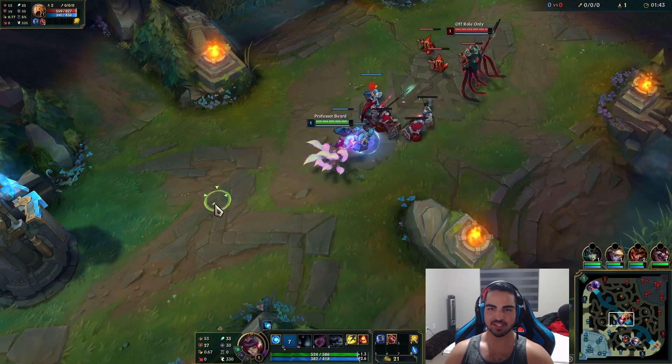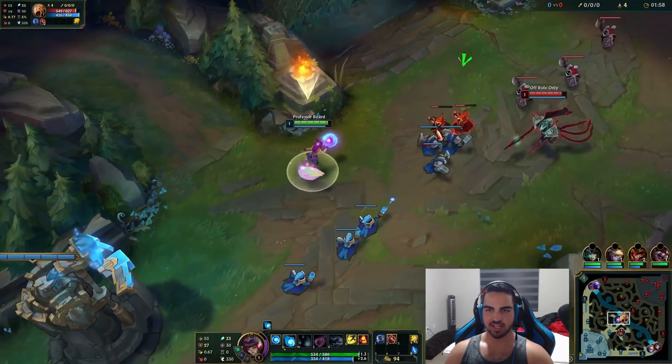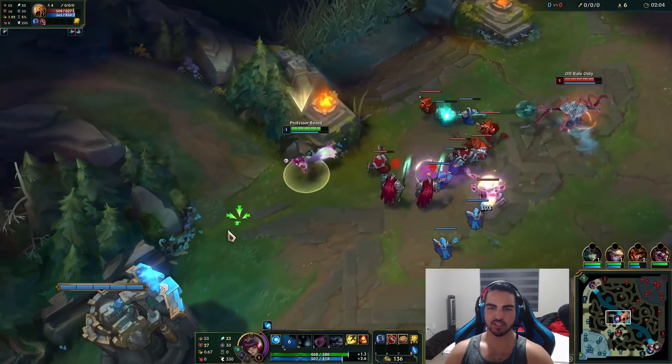So let's not waste any more time, let's get right into this game with this beautiful skin. Guys, even the auto attacks have their own special animation - they kind of make like a bunch of flowers pop up. So we're gonna go ahead and just quickly auto. He's slowed and we missed the Q because he slowed.